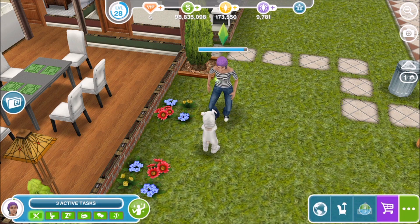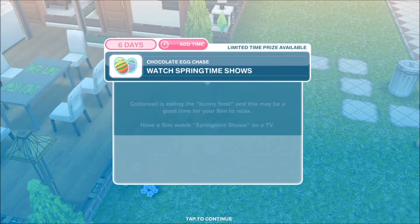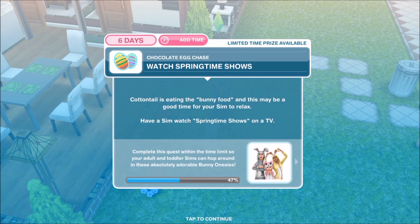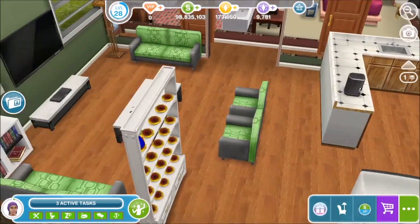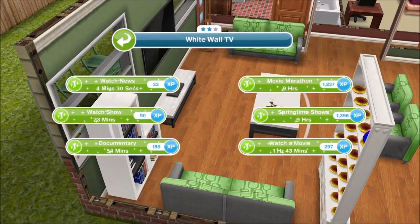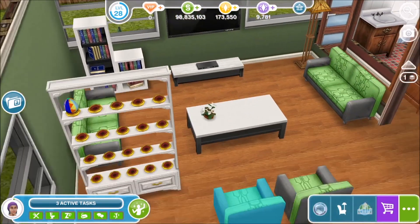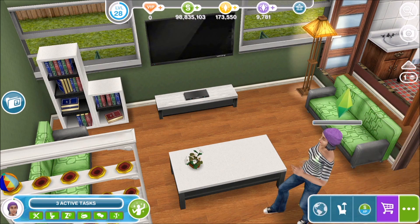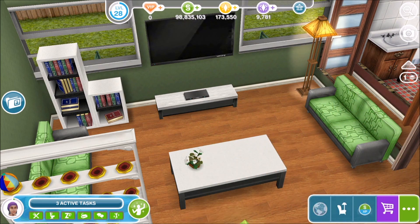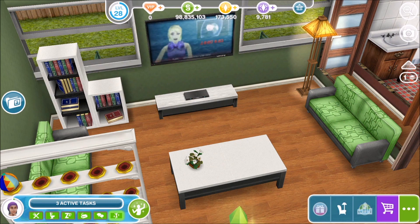That part of the task is complete. The next part is to watch springtime shows. Cottontail is eating the bunny food and this may be a good time for your sim to relax. Have a sim watch springtime shows on a TV. So we're going to click the TV and select springtime shows. I have absolutely no idea what is springtime about fighter jet programs, but anyway, when that part of the task is done, we are then offered the next part.